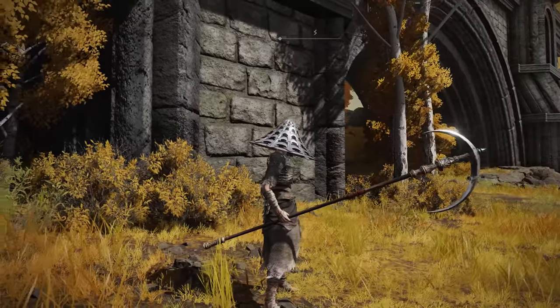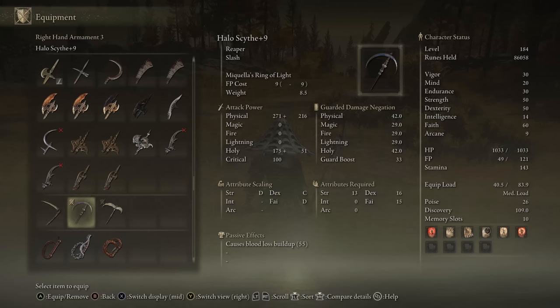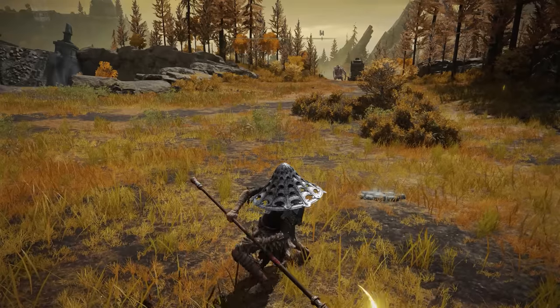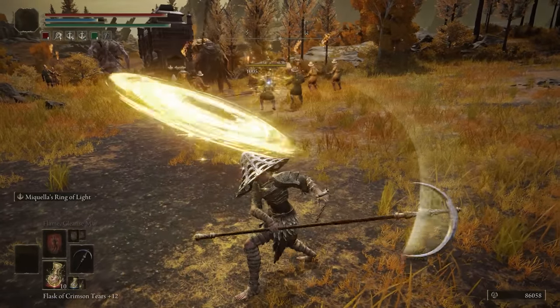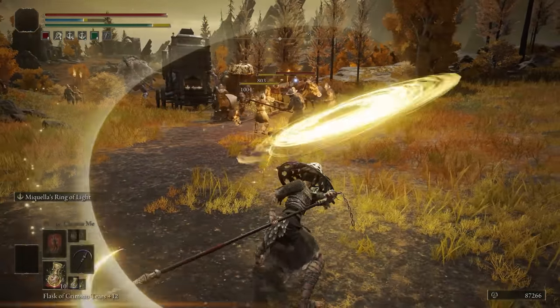We'll start the A tier with the Halo Scythe. This is a Scythe that is better than the Winged Scythe, and it also does physical and holy damage with Faith scaling. Its Ash of War you cannot change, but it's actually not too bad. The reason it fits higher on this list is because its scaling is a little bit better with physical and holy damage as a whole, and I actually prefer Milady's Ring of Light compared to the Winged Scythe's Ash of War, because it gives you that little bit of range which you don't really have in a lot of these kinds of builds. And even though you can't change it, you definitely get value from that.